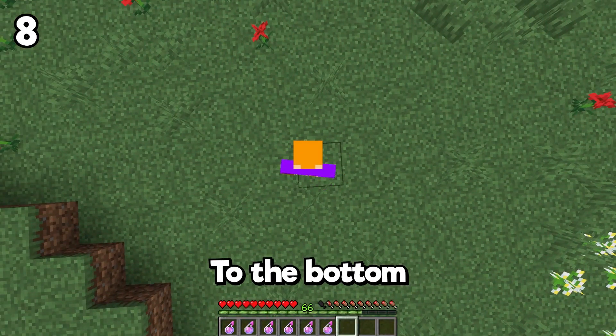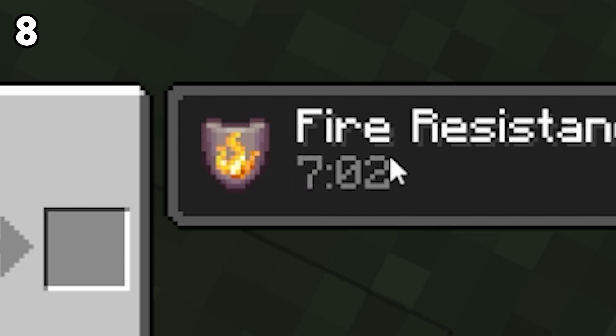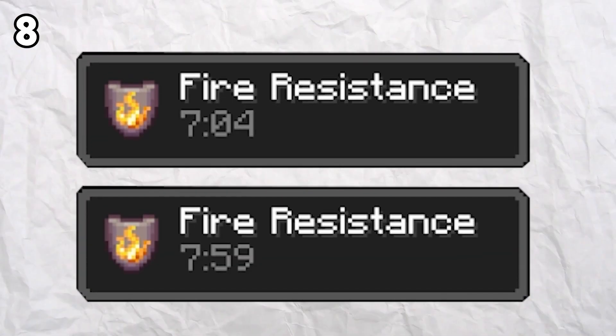Don't throw potions straight down to the bottom — it will not get the best performance out of the potion. Instead, throw it upward, which will make the potion stay active for a longer time.